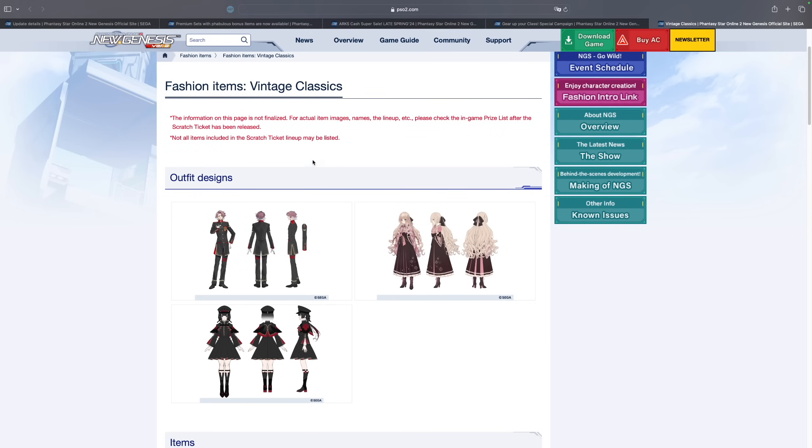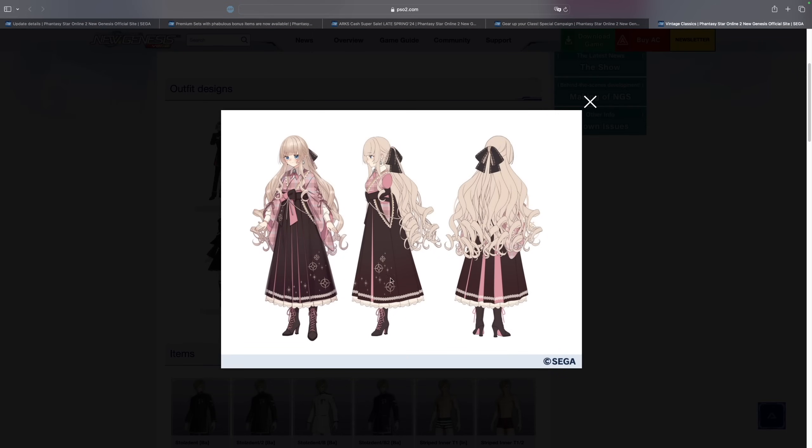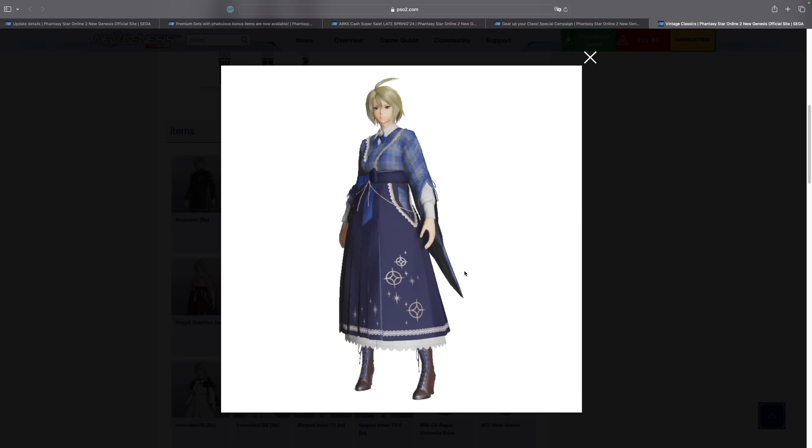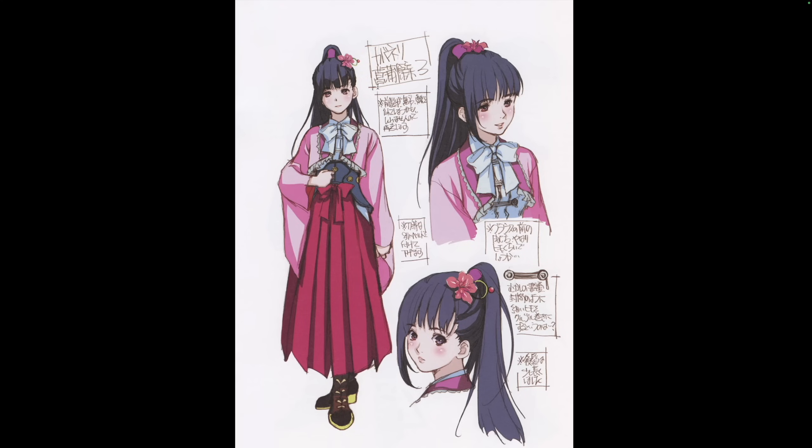Last but not least, there is a new AC scratch called Vintage Classics. I am a very big fan of this outfit and I'm happy to see a blue variant. I am cooking up a new outfit — you may know this character from 'Kabaneri of the Iron Fortress.' She's a bow user, so I am planning to use this outfit with some color changes since red and pink isn't really my color scheme.